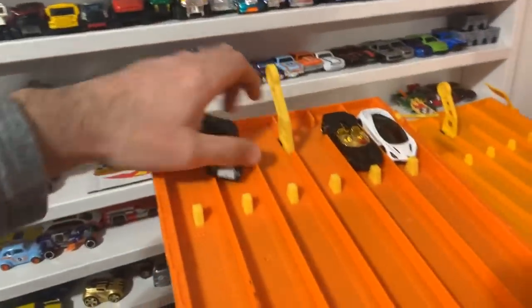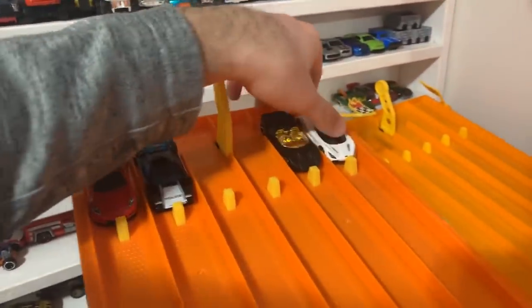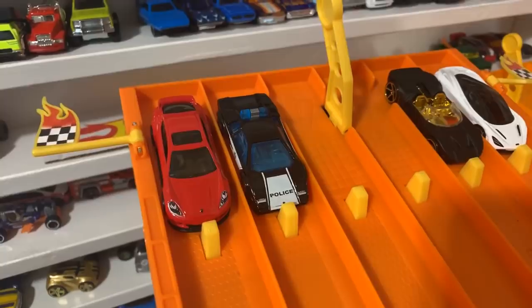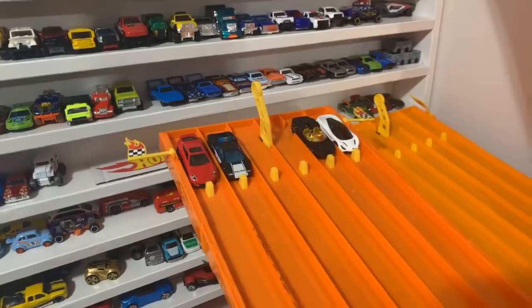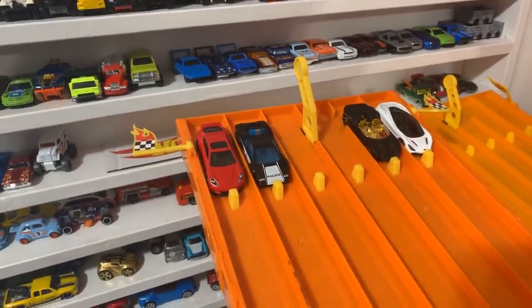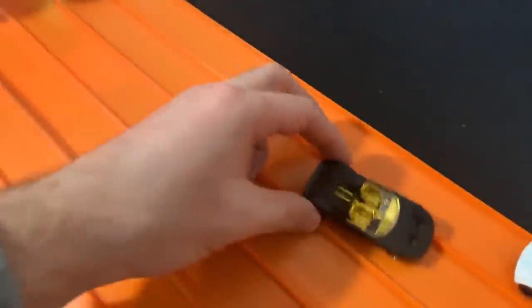We've got a McLaren 720S, the Ford GTX1, the Lamborghini Countach police car, and the Porsche Panamera. We almost have a Lamborghini in every race! Who do you guys think — police, McLaren, Ford GT, or Porsche? On your mark, get set, go! It's the Ford GTX1 that takes the win, just eliminating the police. The McLaren and the Porsche did not have a chance.